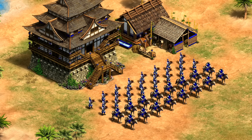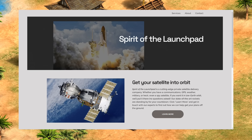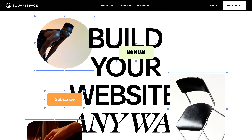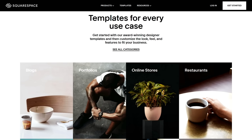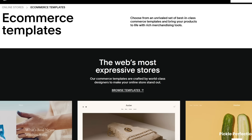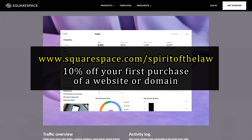Speaking of which, I actually just opened up my own private rocket company, coincidentally launching low-Earth-orbit satellites called Spirit of the Launch Pad — business is already booming thanks to a great website I put together in minutes, thanks to this video's sponsor, Squarespace. Squarespace is an all-in-one website platform for entrepreneurs to stand out and succeed online. Whether you're just starting or managing a growing brand, Squarespace makes it easy to create a great-looking website, engage with your audience, and sell anything from products to content to time, all in one place. Using one of their templates you can easily customize a website to your preferred aesthetic and sell your products or services — including physical goods or digital content, with Squarespace handling the payment side of things. Using the built-in analytics and insight tools you can see exactly what's working and what's not. Go to squarespace.com for a free trial and when you're ready to launch, go to squarespace.com/spiritofthelaw to save 10% off your first purchase of a website or domain.